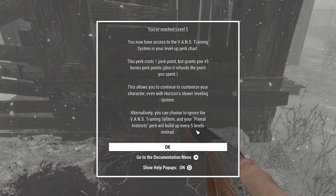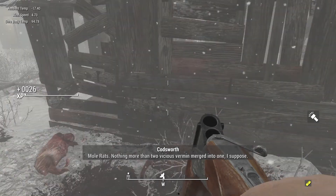You've reached level 5. You can now access the Vantage training system in your level-up perk chart. Perk costs 1 point but grants you plus 5 bonus perks — we're totally doing that. Continue to customize your character even with Horizon's slower leveling. Sounds good.